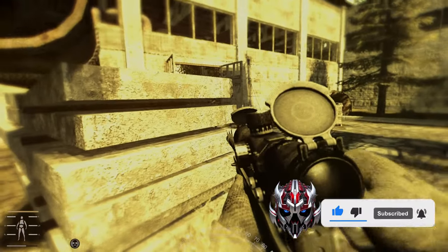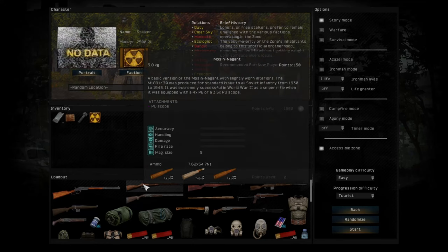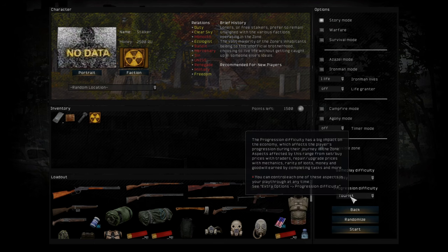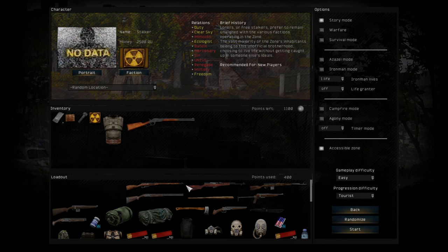A lot of players have no idea that you can customize each aspect of the gameplay and progression options. When you start a new game, you'll have points here — these points will allow you to select your loadout. This will look a little bit different on vanilla Stalker Anomaly, and the points will be a bit different as well because I'm using a mod, but it works the same. So if I do progression and I pick survivalist, the game slashes 500 points less from my pickup points. I can pick up an outfit here, pick up a gun here, and I am consuming these points.